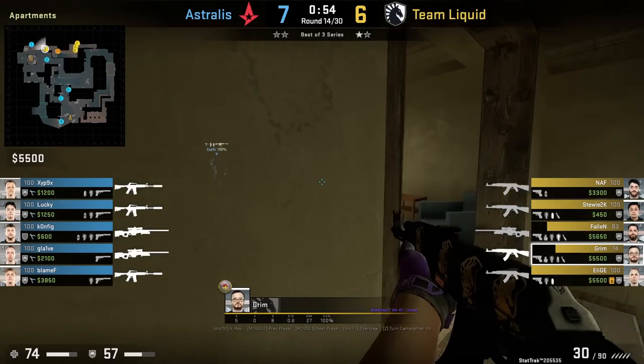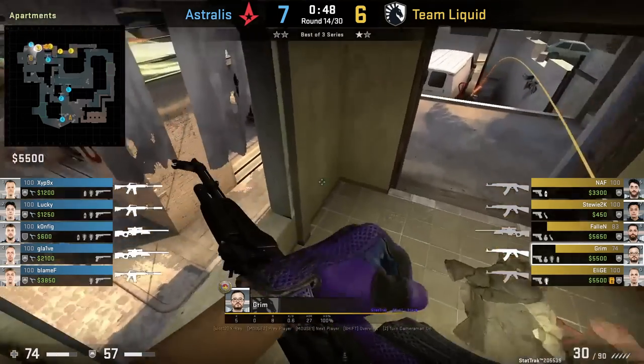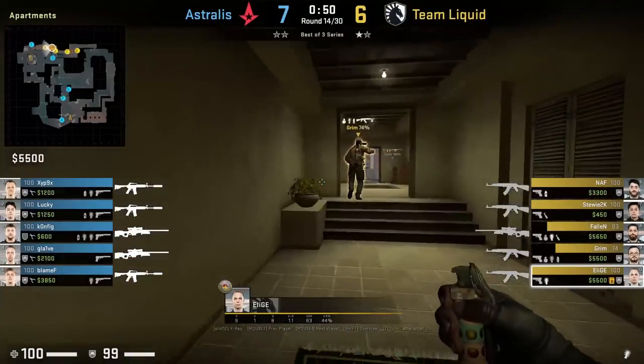Liquid will pop B and look how clean the first 3 players get out the window — this type of movement makes it hard for the CTs to target you, as well as helping you advance into site very quickly. You'll love to see it.